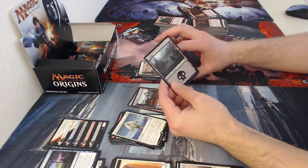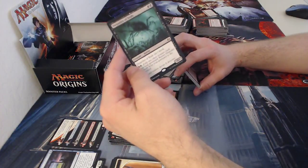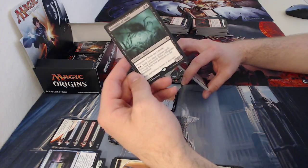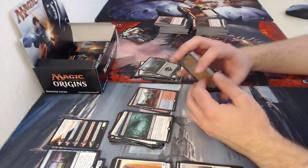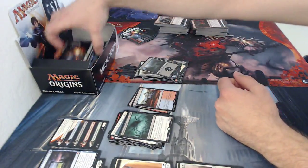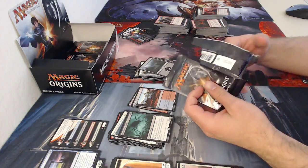Useless card, swamp. Then Despoiler of Souls — a two-drop three one that cannot block. For two black mana and exiling two creatures from your graveyard, return it from the graveyard to the battlefield. It's a good effect, especially since it returns to the battlefield instead of your hand. But exiling two creature cards — unless you're going to use them for delve or something — I think that's a little expensive for what it does.